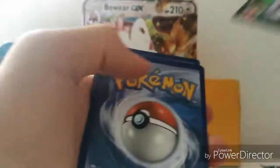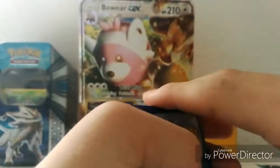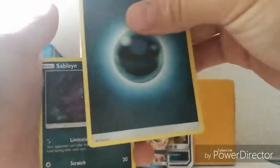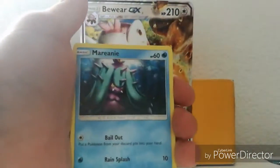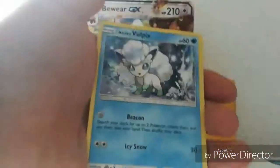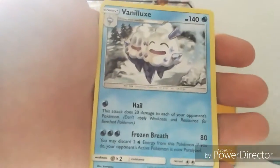Evolutions always gives me good cards. We first got a Dark Energy, Sableye, Aqua Patch, Totodile, Slowpoke, Voltage Belt reverse holo, Sharpedo again, and Vanillite. That was the second to last pack.